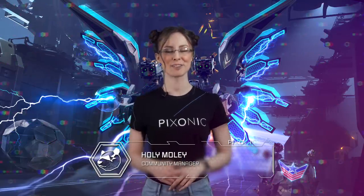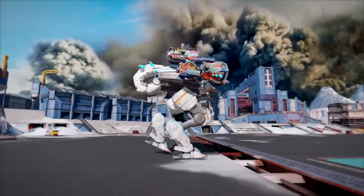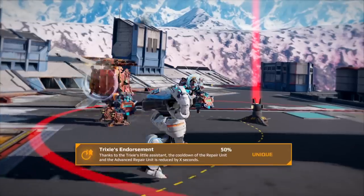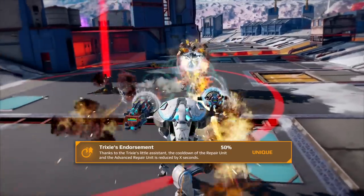Let me introduce your conference guide. Trixie Hope is the youngest staff member of the Technical Engineering Lab at the Space Tech Innovative Development Institute. She is always accompanied by Professor, her personal assistant drone.